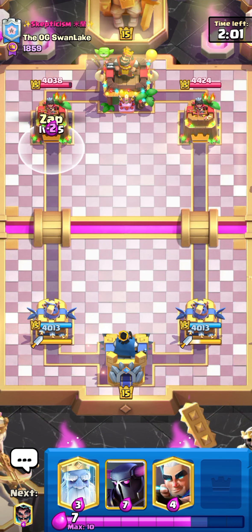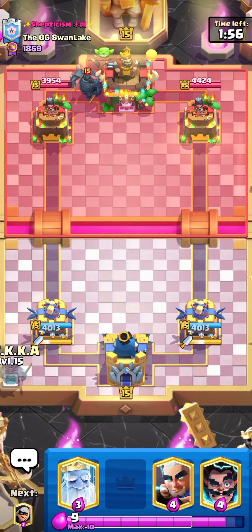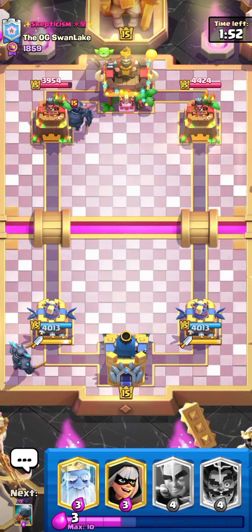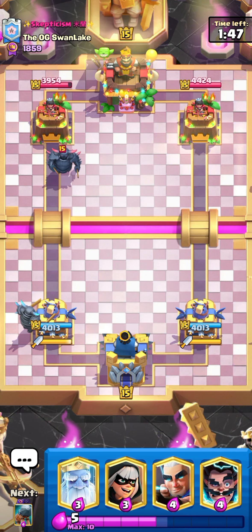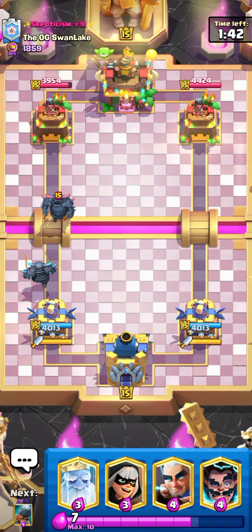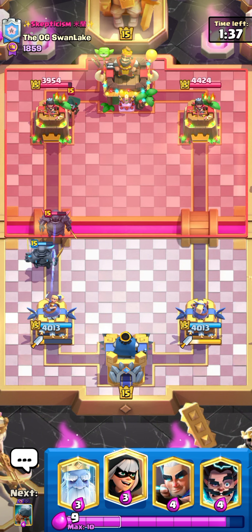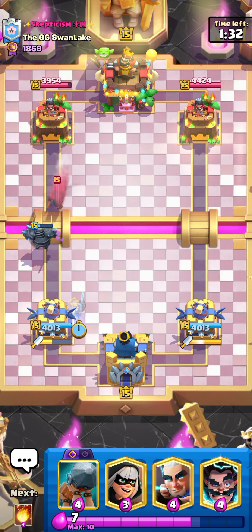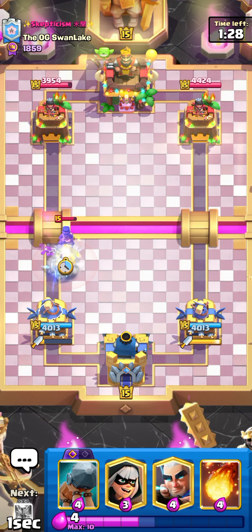He's playing the wizard version so I need to watch out in single elixir. Let's go for jab — he has void too, so I need to watch out for void because void could be so deadly for me. I need to go for electro wizard on that ram rider. My pekka would live on one hp — nice. That was a bad push by him.